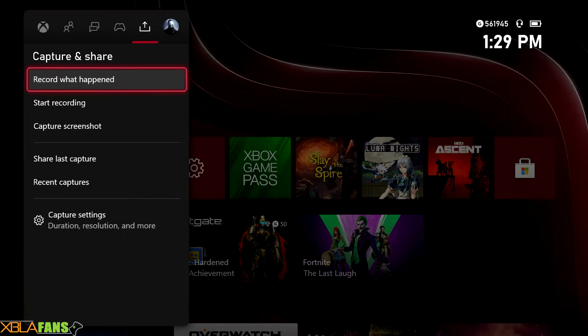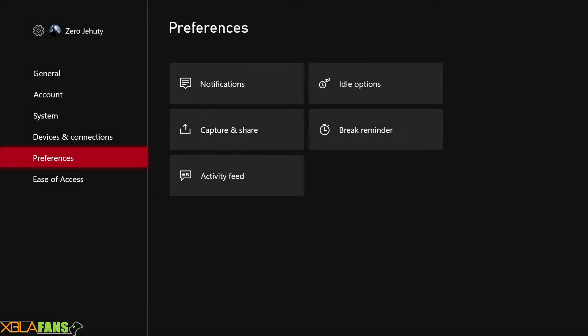So we're going to hit the Xbox button, pop on over to Settings, and go down to Preferences — where I'm already at — and then go to Notifications.